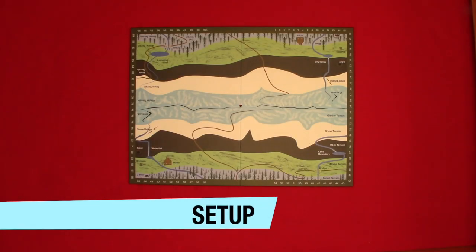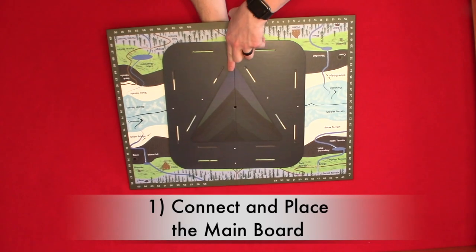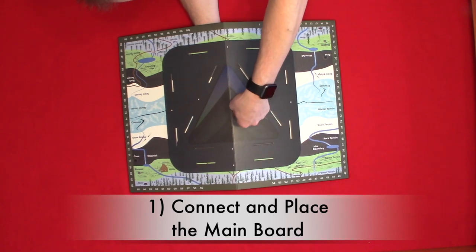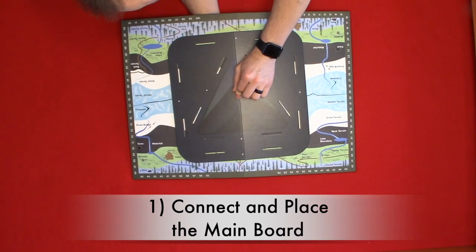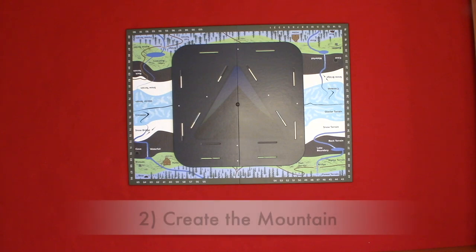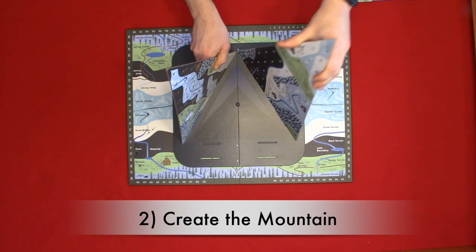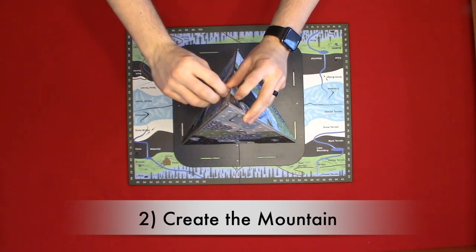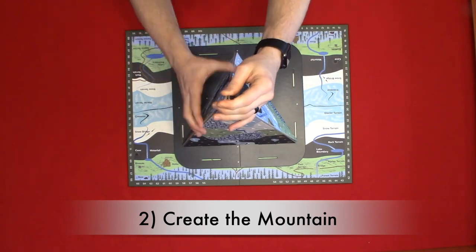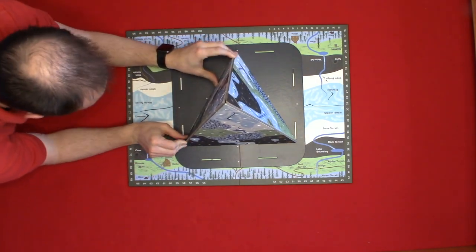Now let's take a look at the setup. We're going to be setting this up for a three-player game, which takes nine steps. Step one: connect and place the main board. You will connect the main board to the mountain holder board using the spinner and place it in the center of the play area. Step two: create the mountain. Shuffle and/or choose mountain sides, place them in the mountain holder board, and pull the rubber band on top of the mountain. If it's less than five players, real or automated, use the three-sided mountain. If it's five or more players, use the four-sided mountain. Since we're setting up for a three-player game, we'll use the three-sided mountain.